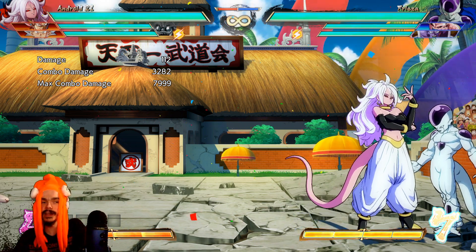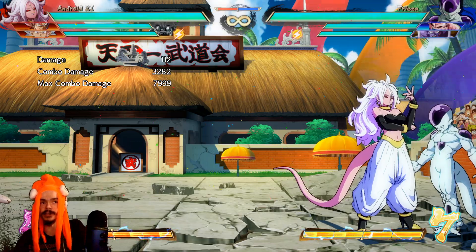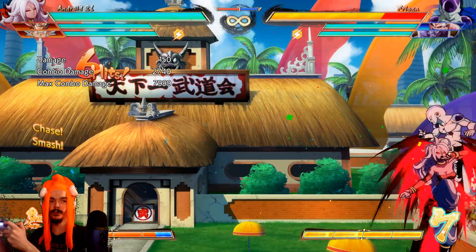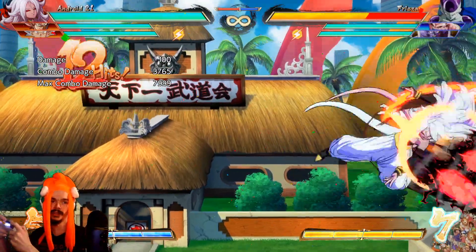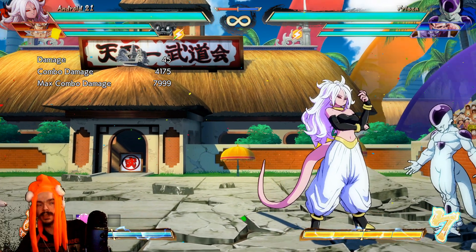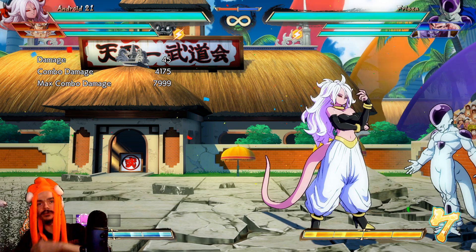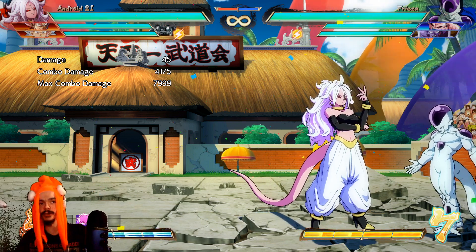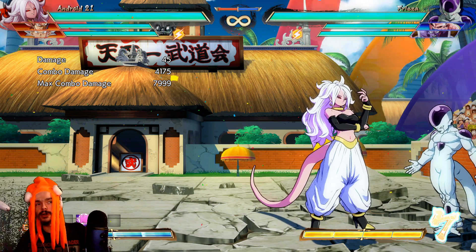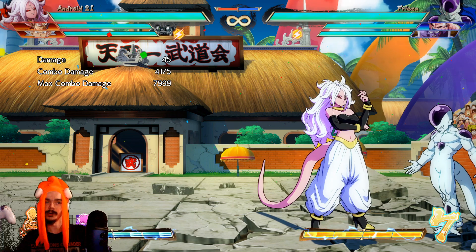That's what a lot of the game comes down to: how do you get the guy back down to the ground after you finish the combo? Which is why, for Android 21, you have to do something like this. Even if you don't carry the combo on, it puts them in a better position. If you just end it in the air without knocking him back down, you could do whatever again — but at least then you've taken him back to the ground. It's not ideal because it doesn't put him in a sliding knockdown, which is what the ender would do for most people.